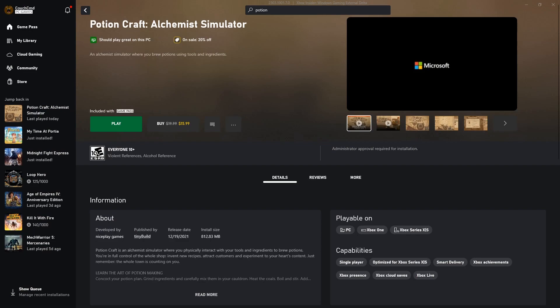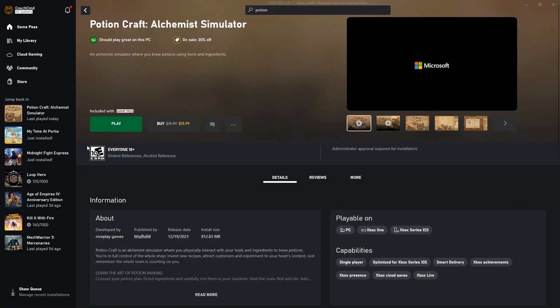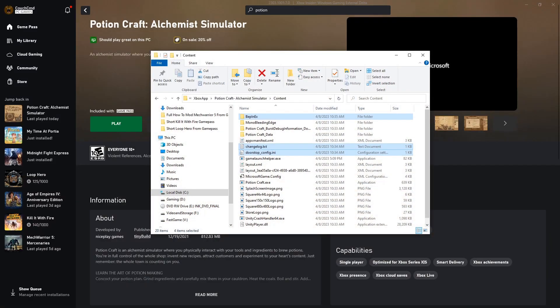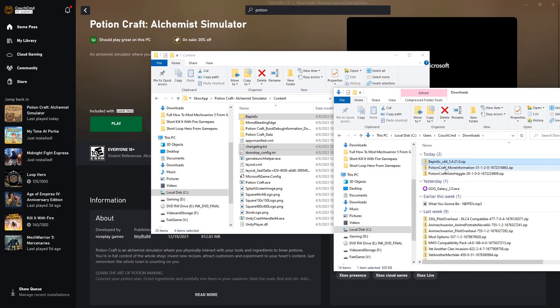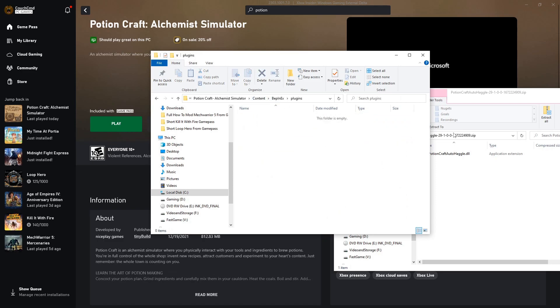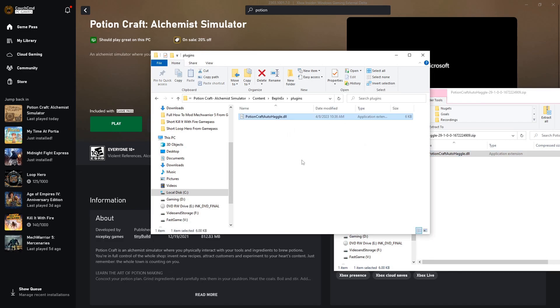For mods, we're going to be using AutoHaggle by Nagisa Yami. This basically just does all the haggling for you — you don't have to click anything, it'll just do it. Same deal as before, we still have our folder open to the PotionCraft location. We're going to go into our downloads and into the PotionCraft AutoHaggle. I had more information available, but More Information did not work for me — that's the whole trial and error thing. Go into Plugins, and then you're just going to drag and drop the mod into the Plugins folder for BepInEx.